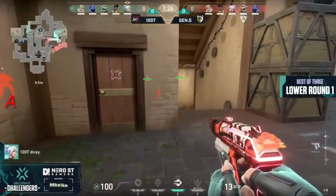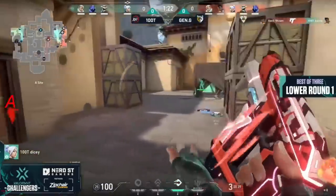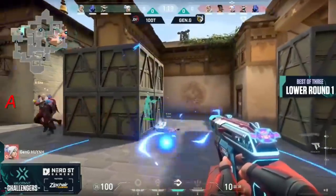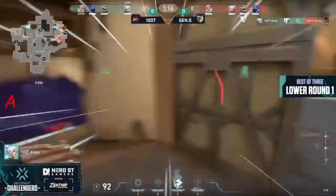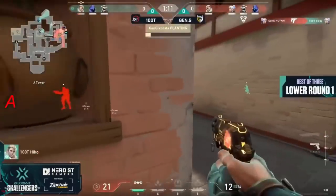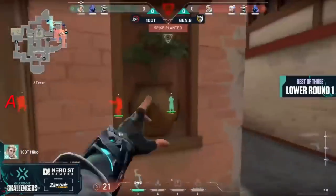Starting to force the fight, two players here for the defense. Dicey may have been spotted trying to get around the corner, but it's Sean to pick up the kill onto Asuna — his counterpart on the other side. Now they're wrapping and they've got to get Dicey out of this position. The tailwind to escape, but it's not fast enough; can't get into the sewers quickly.